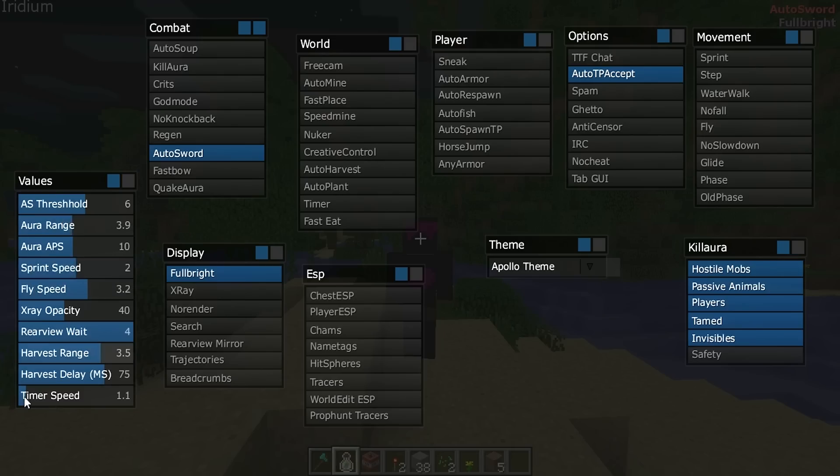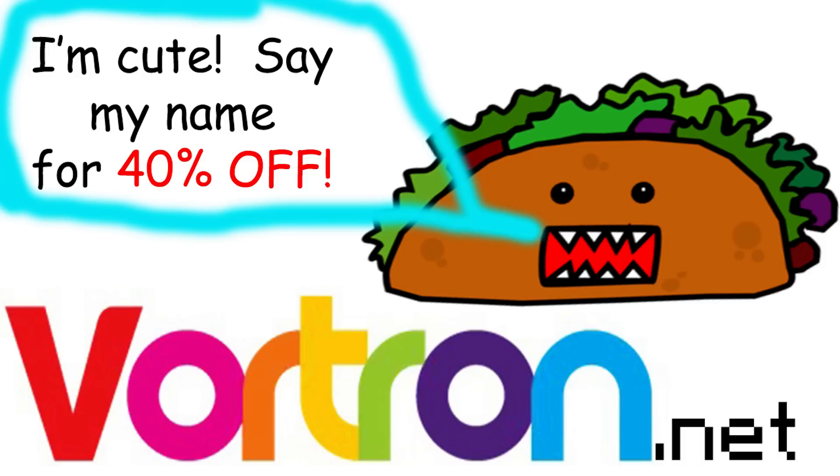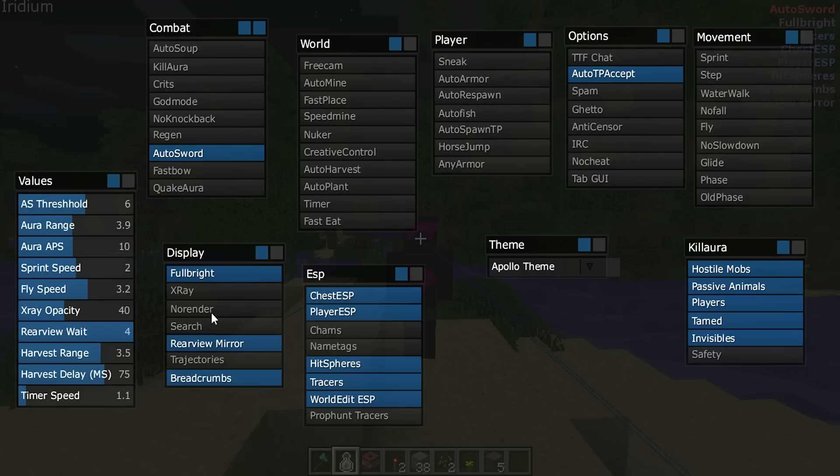And on wizardhacks.com in the tutorial section. Check out boardtron.net — use promo code TACO for 40% off Minecraft hosting. Be a boss. So thanks for watching, I love you. Stay broochy, and it's out.